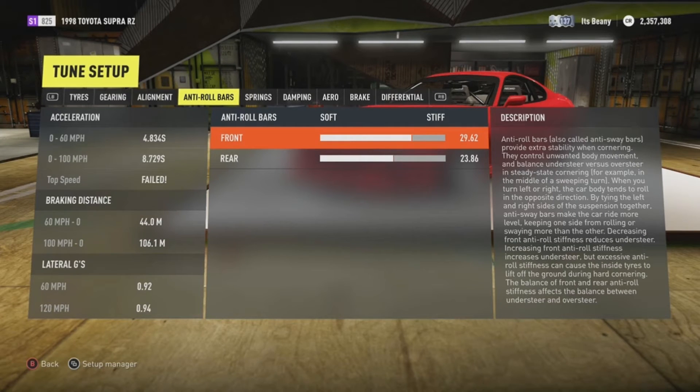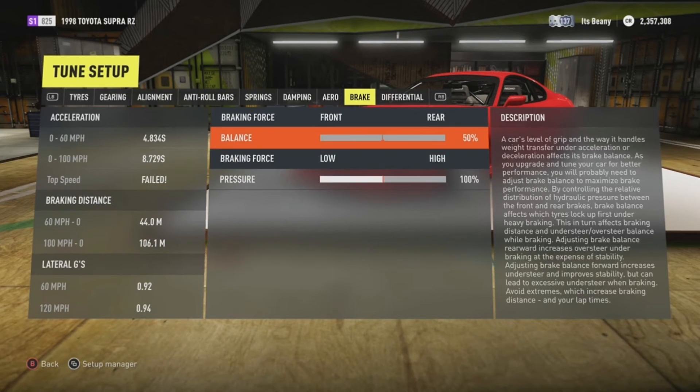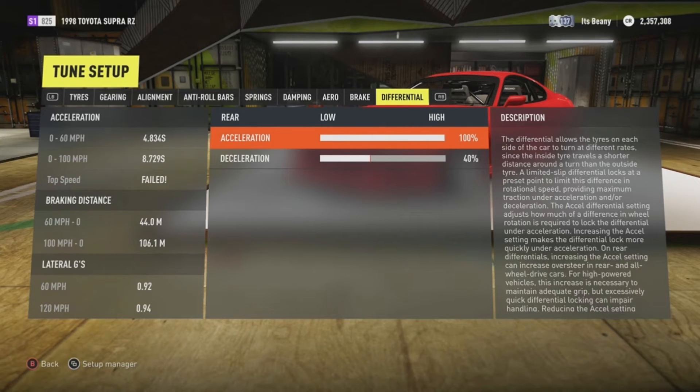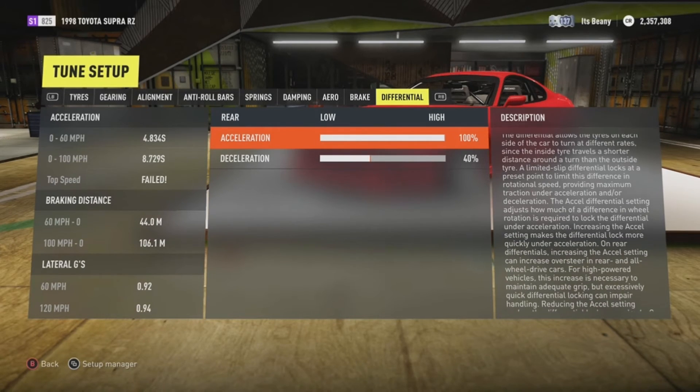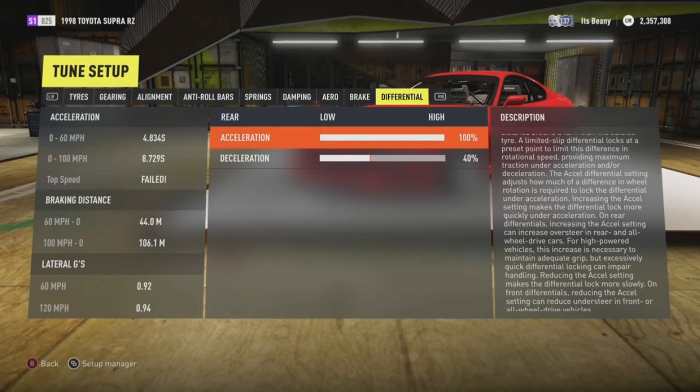Like I said, it's a bit different from what I normally do — I had to mess around with it a lot. For springs, just completely drop it as normal. Your differential: 100 acceleration and 40 deceleration. Hope you guys enjoyed this drift build — if you did, thumbs up, comment, subscribe. I am out, peace.